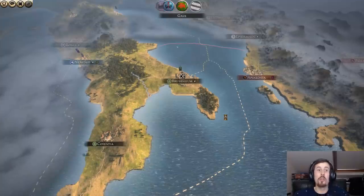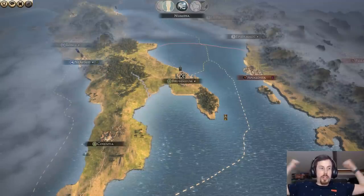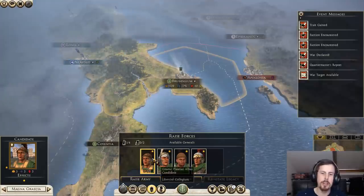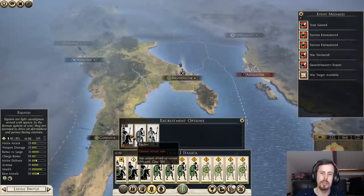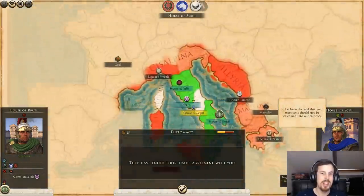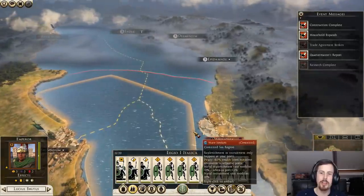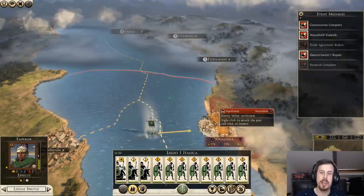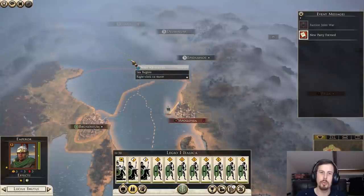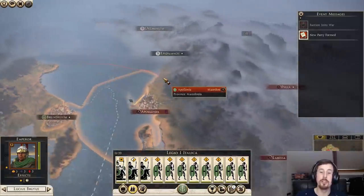It's been a while since I've covered a Total War game, so I thought it'd be quite nice to do a bit of a playthrough of one. I'll recruit a fair number of troops - I'll run out of money. It has been decreed that your merchants should not be welcomed into our territory. Alright, so I'm just going to try and sail over to Apollonia. The rebels do hold a lot of territories to begin with, as they did in the original Rome.